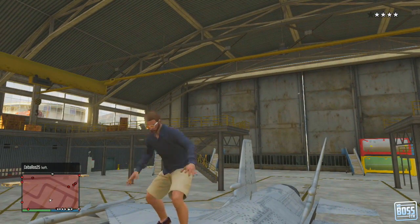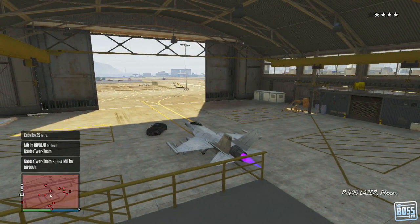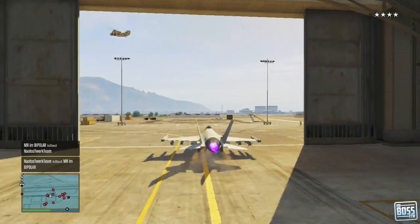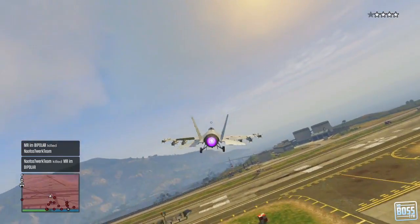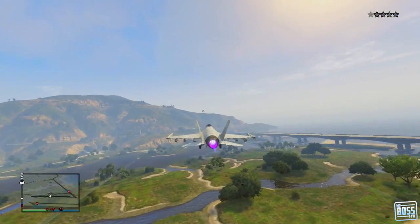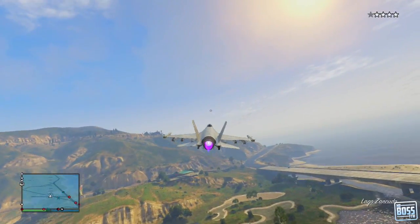I didn't run into any tanks and I didn't run into any militia going after me, so it was fairly straightforward. However, when I was flying out — I'm able to get out of the no-fly zone fairly successfully — everything's going well, I think this is going to go really well, and then in a second my plane just detonates. If you guys have any details on why that happened, please let me know.